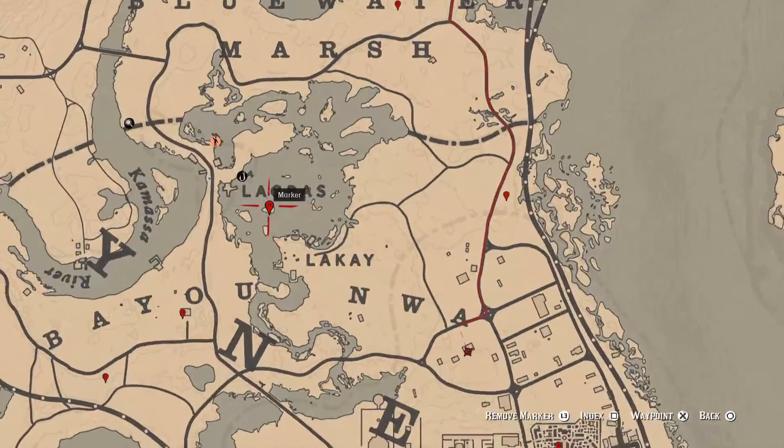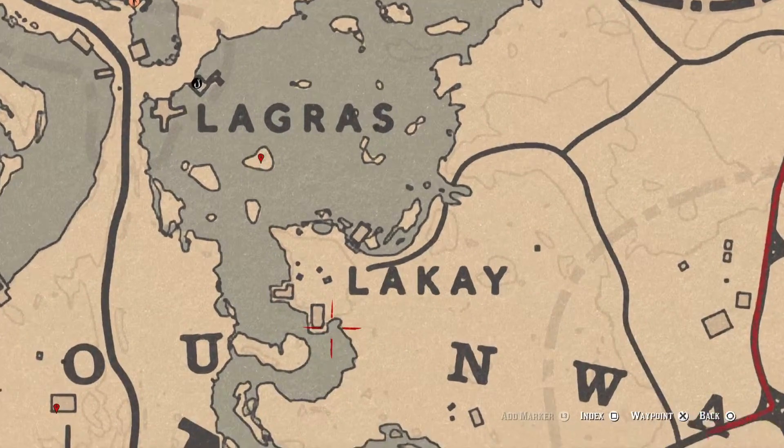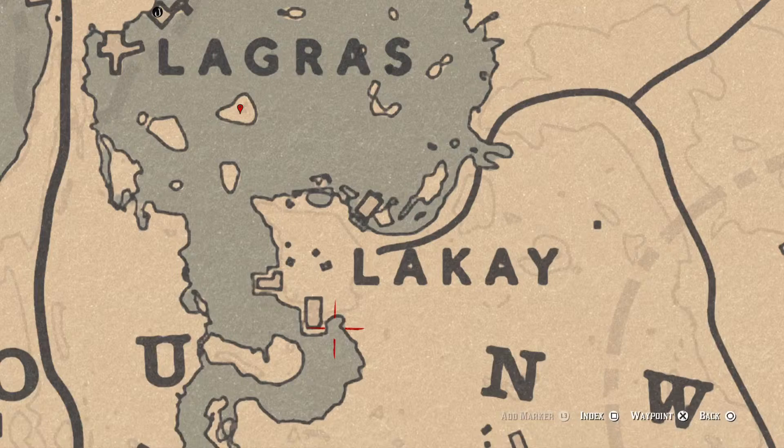Right here under the word LaGrasse on this island is an arrowhead — a random arrowhead at the base of a tree. Come over with your metal detector to get it. There's also another family heirloom inside this shack at this location: a boar bristle brush. There's a bedroom with a tall green wardrobe in it — open that wardrobe up and you'll get the boar bristle brush family heirloom.